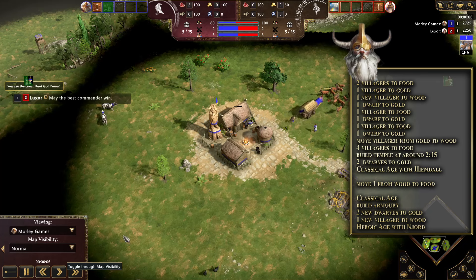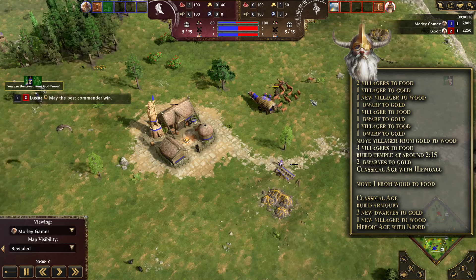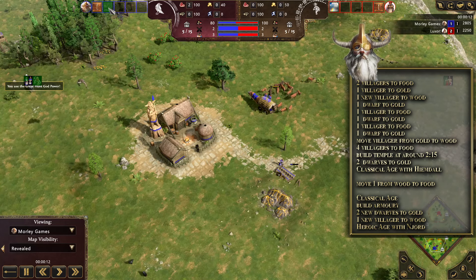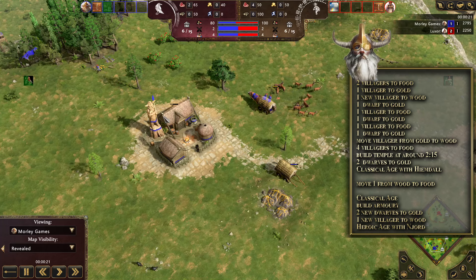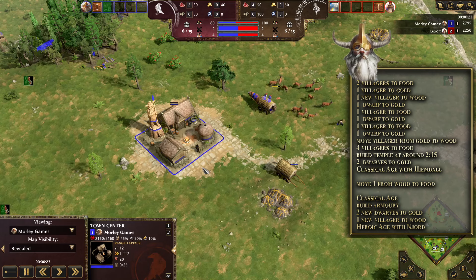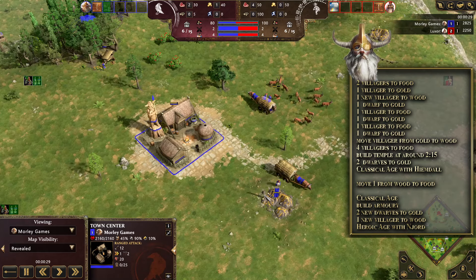When we first start the game, we're going to send two villagers over to the hunt and cast the great hunt god power, because that gives us some extra deer. We're going to send one villager over to gold with an ox cart, and then the first villager out of the town center goes over to wood with an ox cart as well. Then we make a dwarf and send that one to gold.